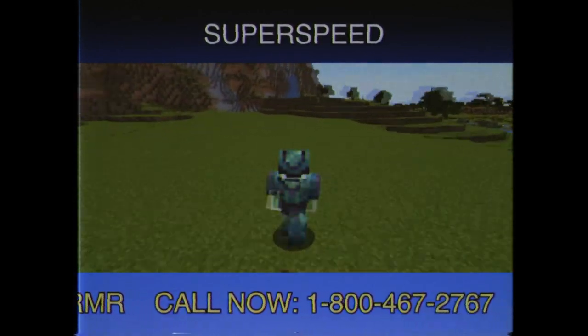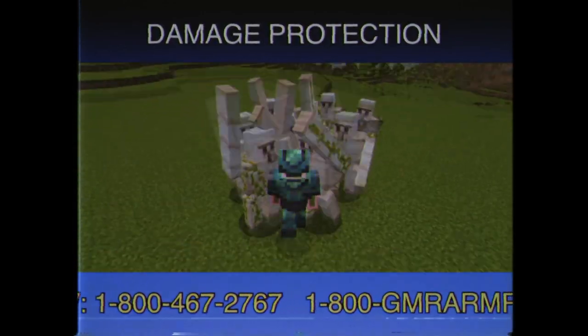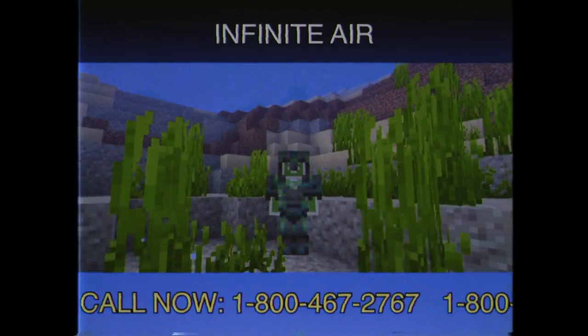The armor will grant you super speed both on land and in water, protect you from any type of damage, and give you an endless supply of air underwater.